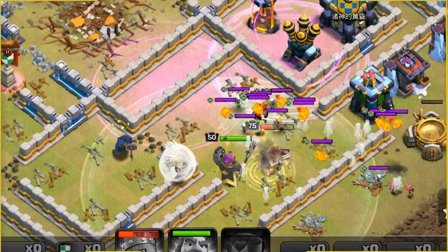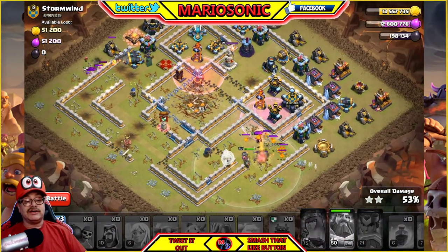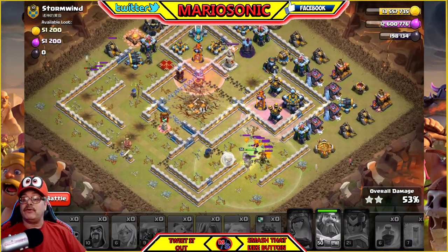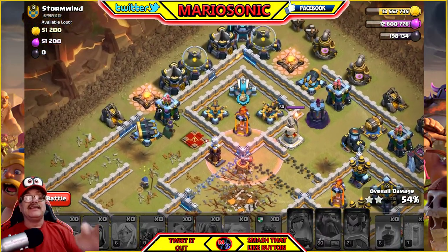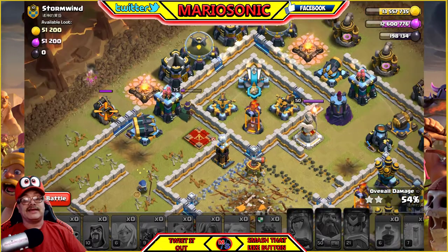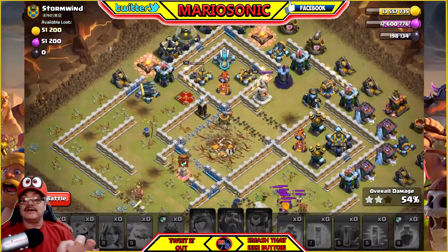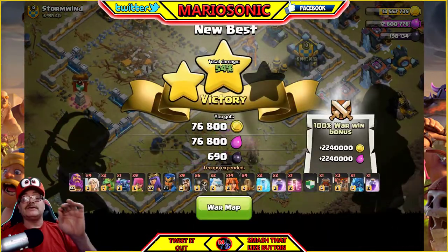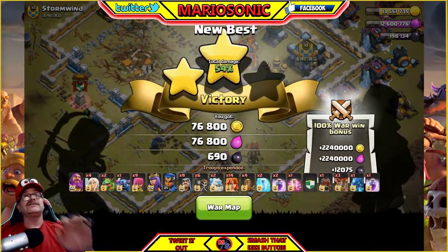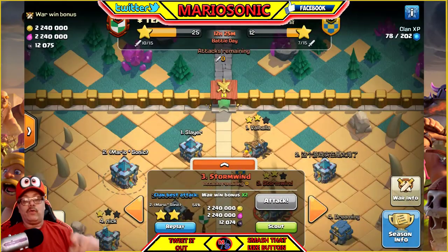The lava pump blew up — that's what was in the CC. Oh no. Okay, so we got some archers here — let's go get just a few more points. Stay away from that crazy cannon. Look at the size of that cannon — that cannon is crazy. The archer tower is going to take that out. We didn't do too bad — that was a really hard base. We got two stars, 54%. That was not too shabby.